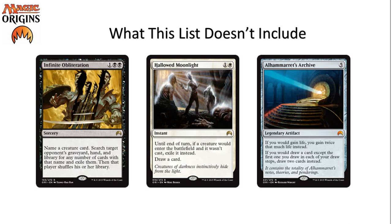It also doesn't include things like Hallowed Moonlight, which is another card printed explicitly with Constructed in mind. It's one and a white until end of turn: if a creature would enter the battlefield and it wasn't cast, exile it instead, draw a card. That's almost never going to come up in this format. There's only one card I can think of that comes back to the battlefield straight up, and there's also Dragon Fodder for tokens, but it's not worth running unless your opponent has like eight Dragon Fodders in their deck.